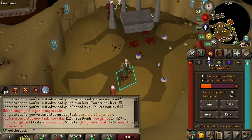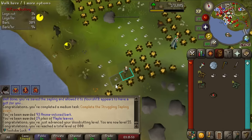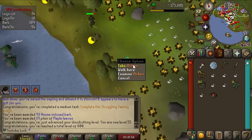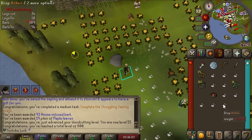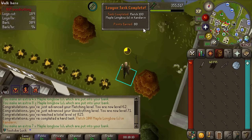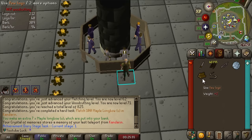I was just Woodcutting here in Draynor and a struggling sapling event came up - 40 points! I might pick up some ashes from the people doing Firemaking here to make serums - actually no, I don't have Morytania unlocked, I can't make serums. Never mind. There's a task for making a walker canoe for 40 points. There's an 80 point task for fletching 100 maple longbows in Kandarin - I thought that was 40, but I'll take 80!